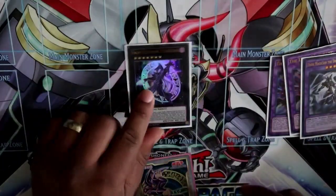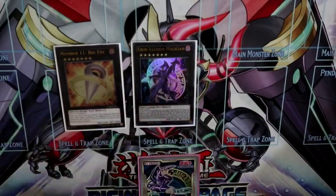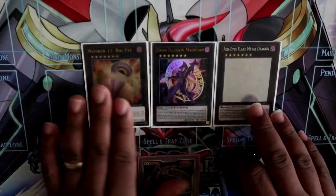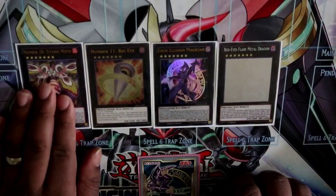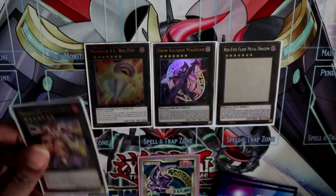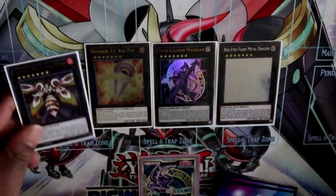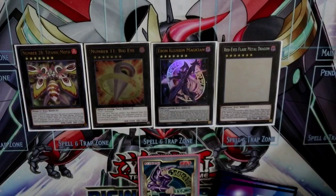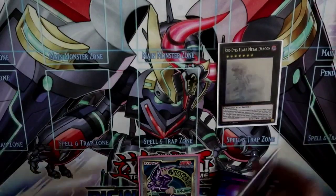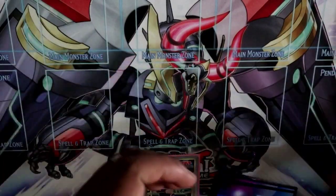For the Xyz, we're playing one Ebon Illusion Magician which almost never comes up, one Ebon High Magician which comes up the most, and one Fleur Metal which comes up even less. We also play one Titanic Moth — you can attack directly for burn damage, but mainly you play it because one of my side deck options was Mystic Mine, and under Mystic Mine you can make Titanic Moth and attack directly multiple times, like a Hiate-type deal. The biggest Xyz you play is the High Magician because taking monsters and linking them off is insane.